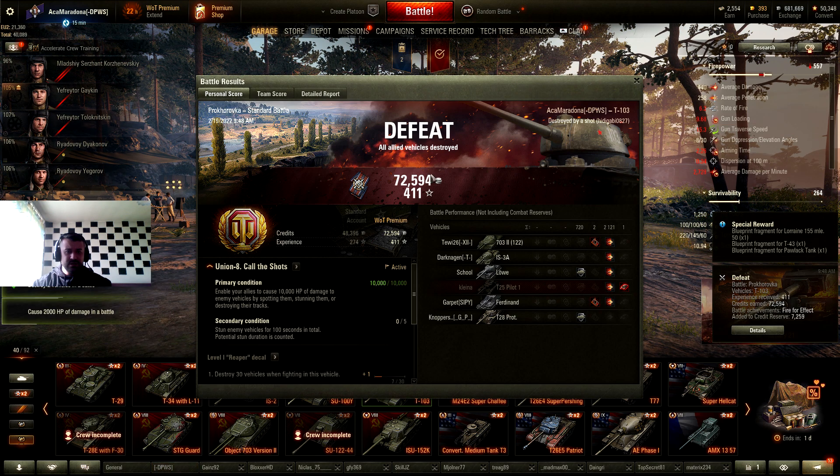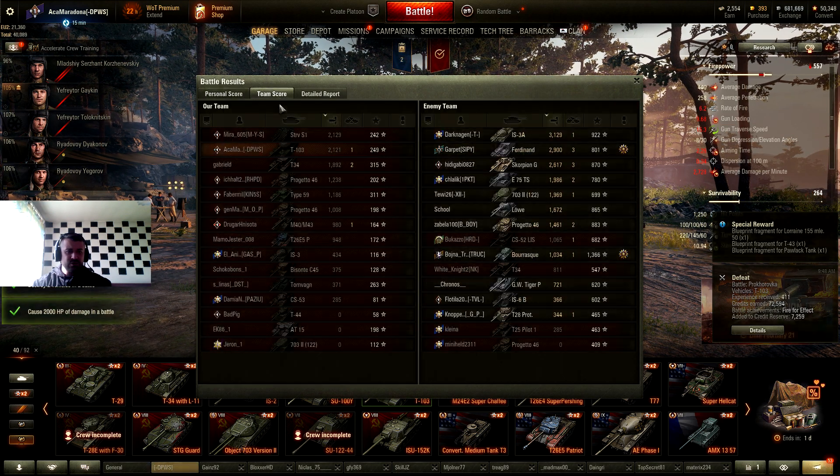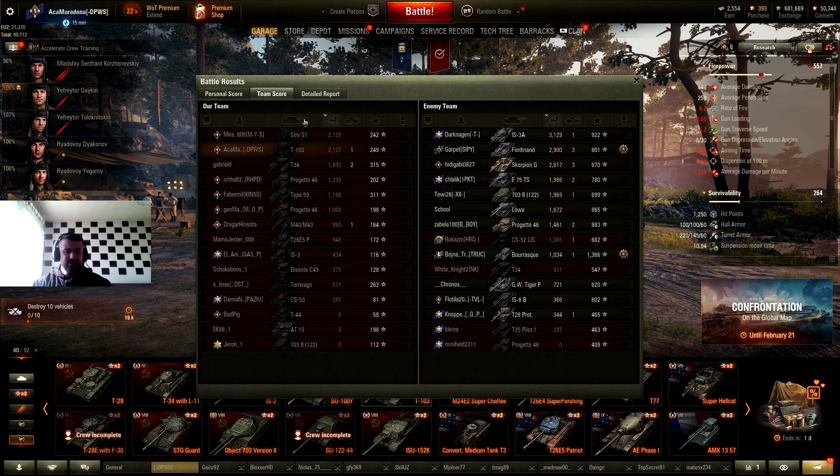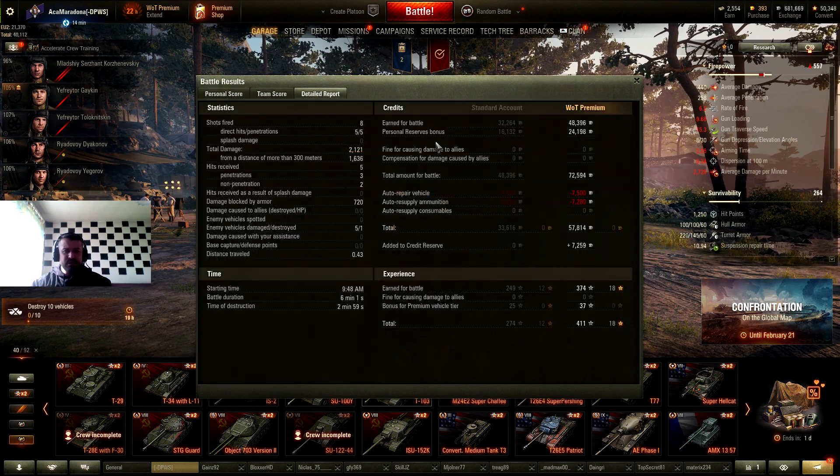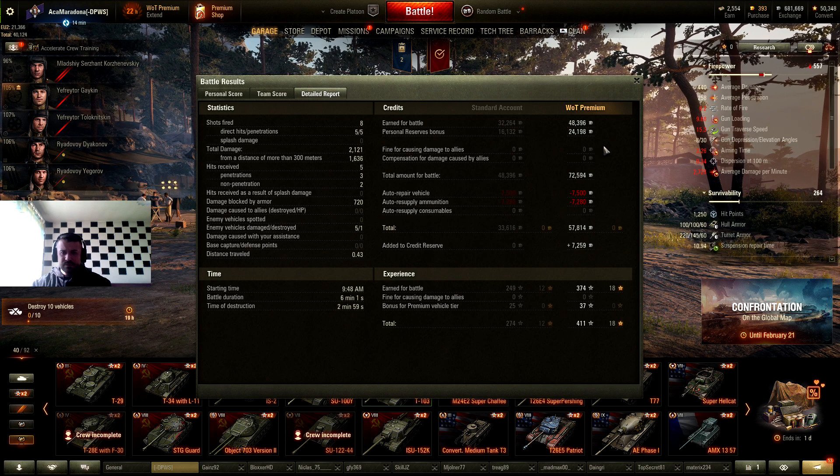I don't mind — sometimes I'm on the other team. That's just the World of Tanks experience these days. Let's check the credit earnings: around 2k damage in a losing battle — 70k. No premium shells used, 57k in our pocket.